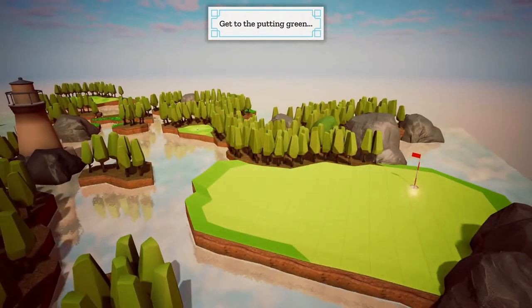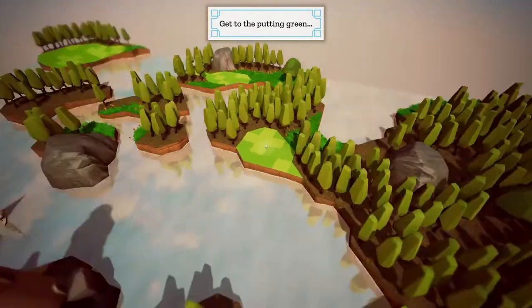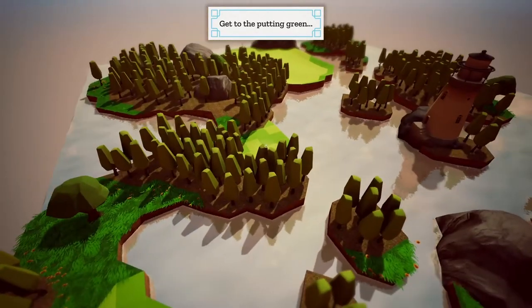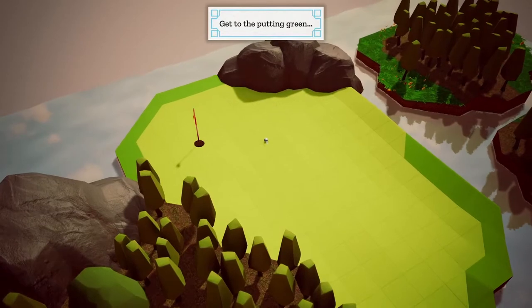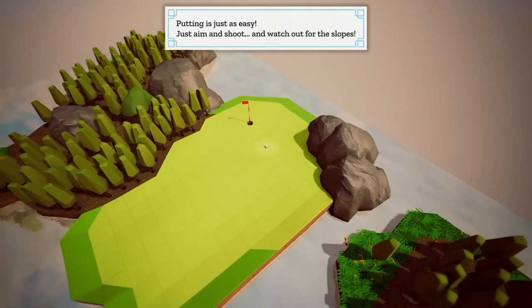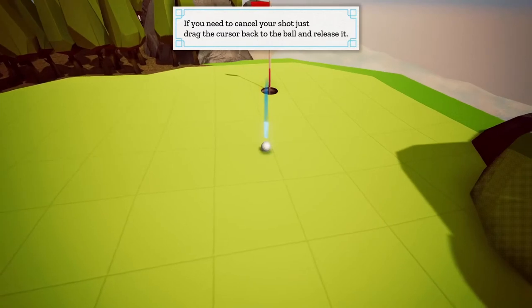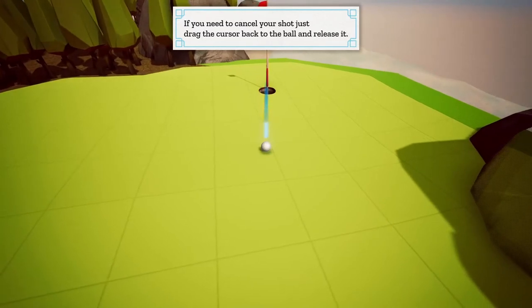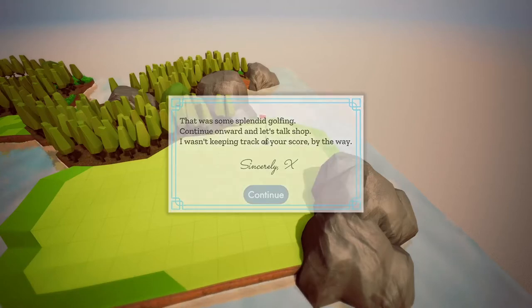Get to the putting green — I got this! Hya! Power shot. There we go. And putting is just as easy — just aim and shoot. Watch out for slopes. If you need to cancel your shot, just drag the cursor back and release it. No, I'm good. Mwah! That was some splendid golfing. Continued onward. Let's talk shop — I wasn't keeping track of your score by the way. Sincerely, X.